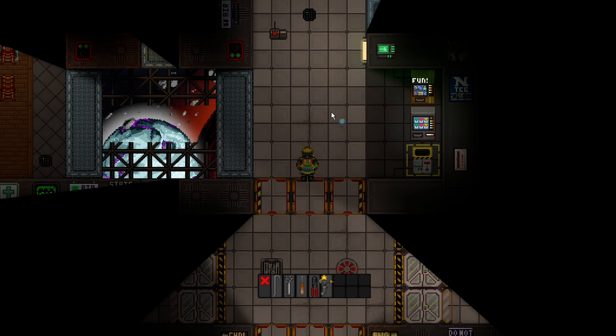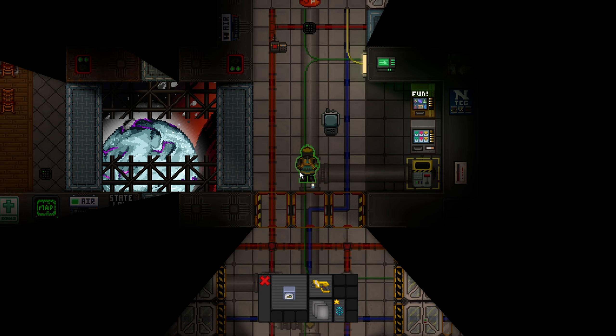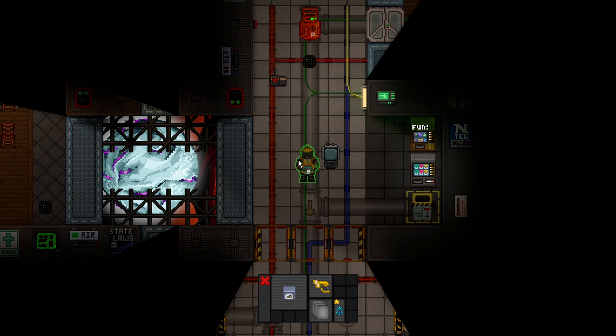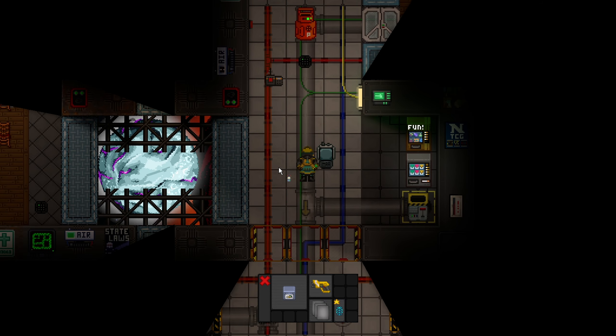You can even build scrubbers — this is why I recommend bringing a T-Ray. If you don't want to space anything, don't want to cause more damage to the station if you don't have to, patience is always key. You can literally just hook up more scrubbers to these pipes. This is why you also bring steel — you can just panic filter everything out directly.